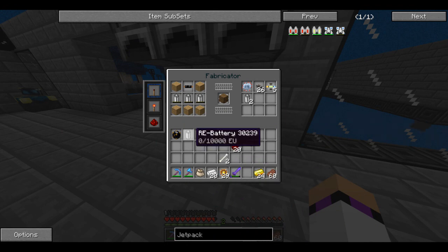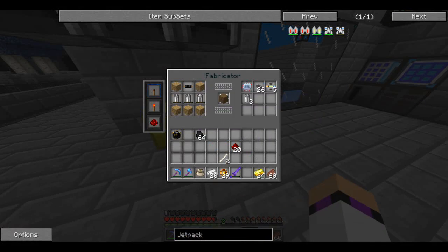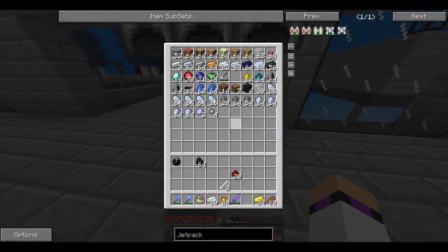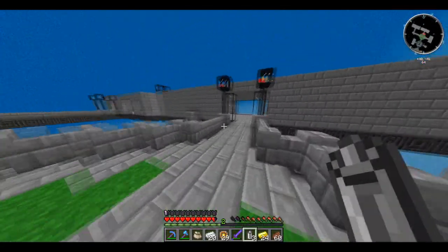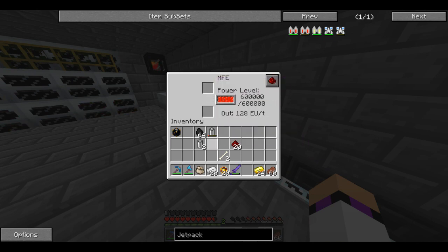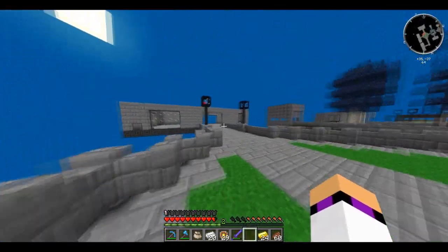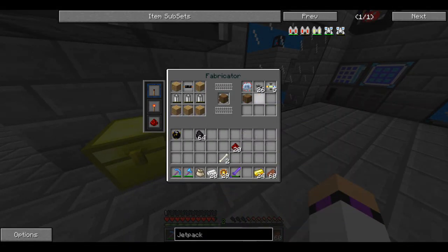If I drop those three in, we should get ourselves... what am I missing? Let's see — I think these need to be rearranged. I should do that this way. I might have just messed this up potentially, but I thought that would work. Let's see if we put them in there now. Yeah, there we go — we've made ourselves a bat box. The bat box is then used for the electric jetpack — bang, and we have ourselves a jetpack. It's all going good guys!